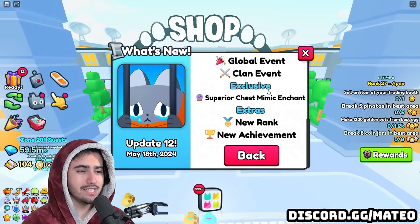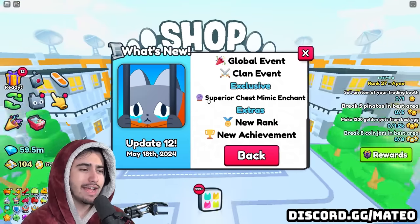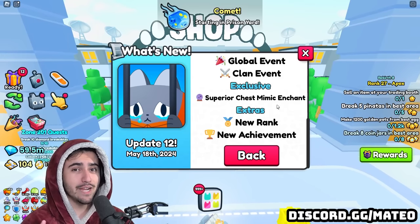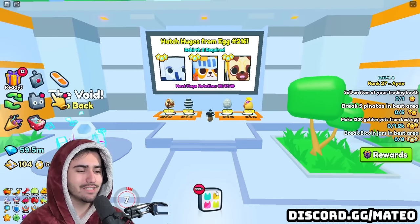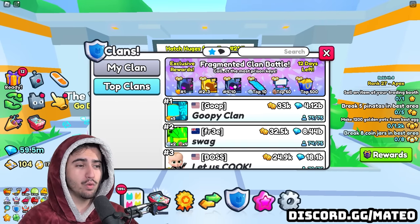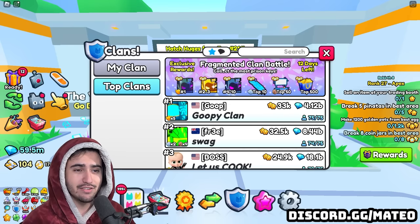The patch notes also cover the new global event, the new clan event, and the brand new superior chest mimic enchant, which actually has a major twist I didn't expect. Let's look at this brand new clan event - we have the fragmented clan battle, which is what we expected, but we weren't sure exactly what this clan battle is going to have us doing.